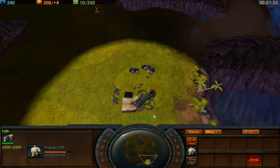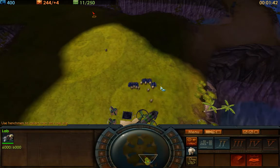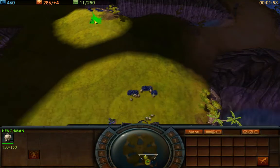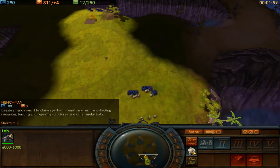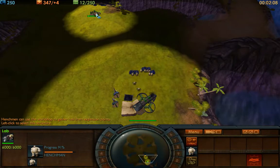We've maxed out that coal pile and we have our two lightning rods, which is great — we're doing much better already. Since I've maxed out the efficiency for this coal pile and adding any more henchmen won't increase the rate of coal production, I'm going to start moving a henchman over to the next pile.